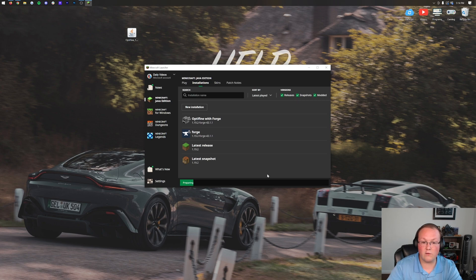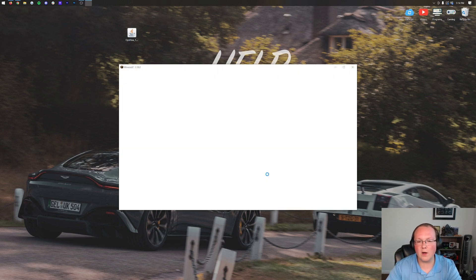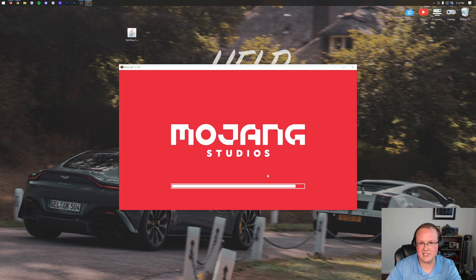The hard part is over — that's the hardest part of getting Optifine with Forge. It's actually just installing Forge. Once you've got Forge, it's super easy to add Optifine to it. I'll meet you on the Minecraft main menu where we can do just that.